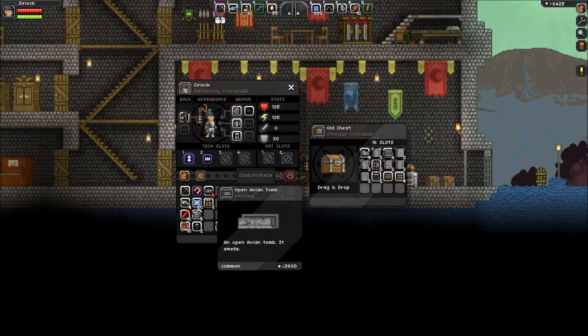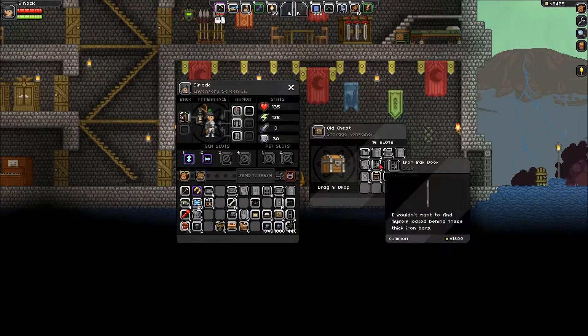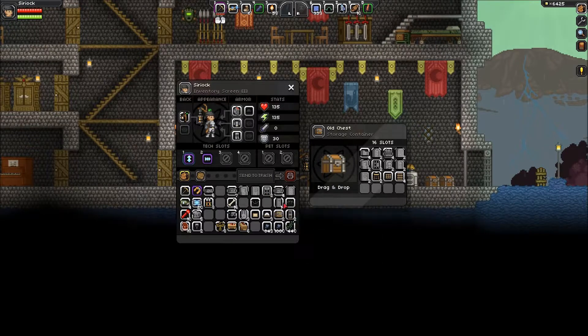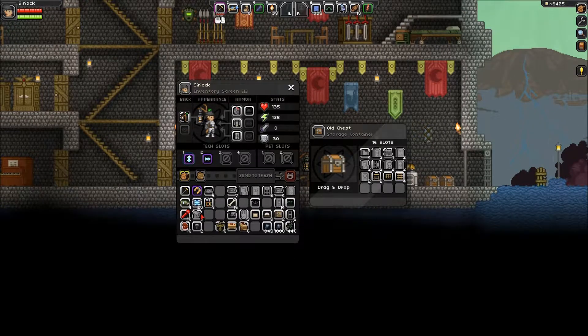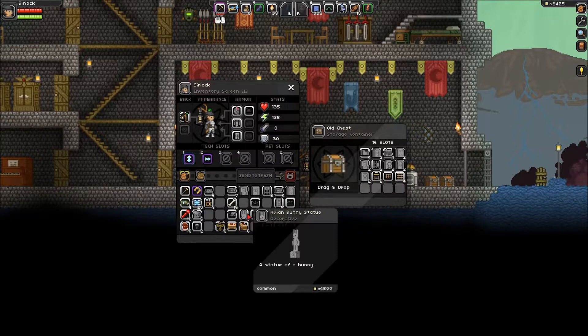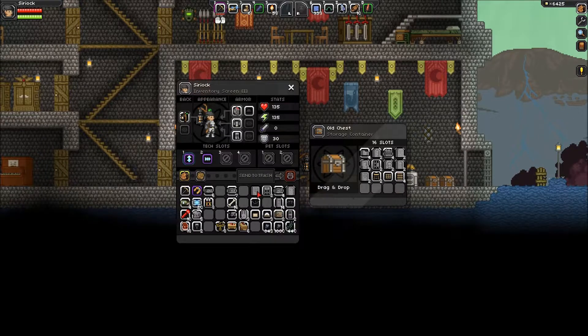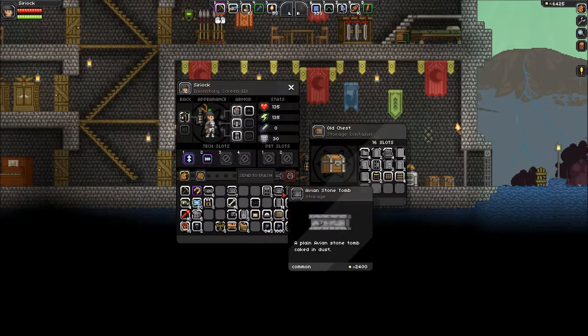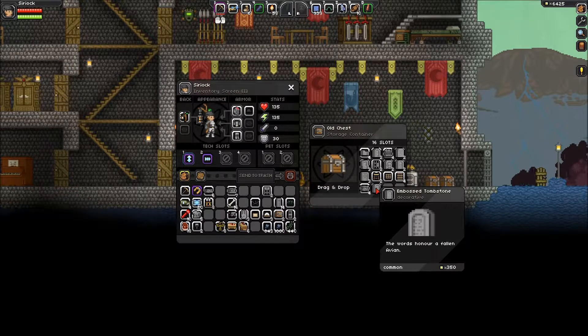I know some of these should just plop right in here. These avian tombs — I don't know if I'm gonna use them. We've got iron bar door and bar door. You don't need the avian hero. I do not want the bunny statue. The words say 'honor a fallen avian' — that's why I don't have it in there. I want this to be more of a generic place than avian.